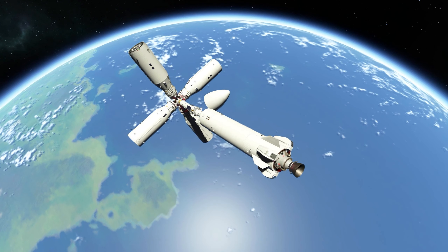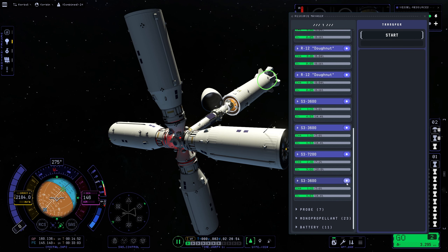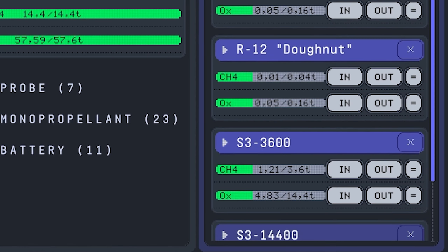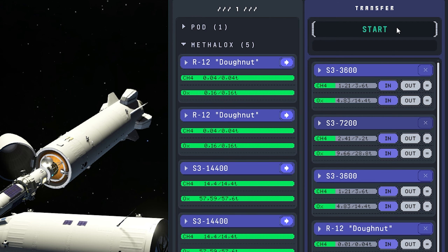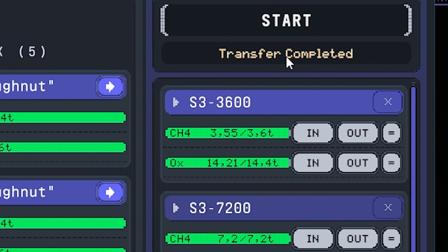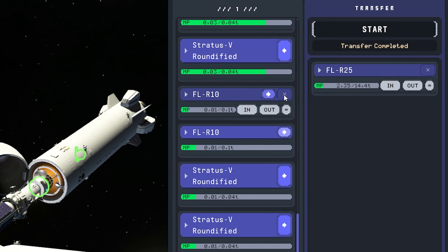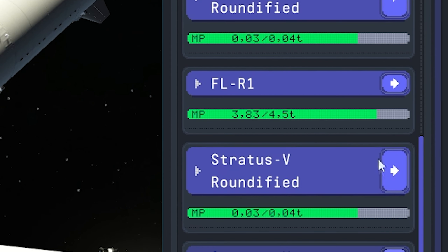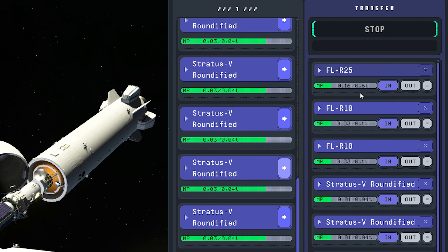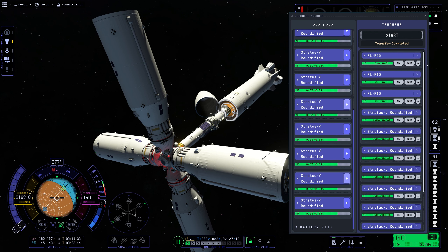It's time to refill our fuel tanks for our trip to Minmus. Open our resource manager, select all empty Metherlox fuel tanks from the galaxy ship, and one of the station's fuel tanks as our refilling source, and start the first transfer. Our Metherlox tanks are full again. Clear the list and do the same with the monopropellant — check all empty monopropellant tanks from the galaxy ship, choose one full fuel tank from the station, set it as the source, and we are done. We successfully refilled all our ship's fuel tanks.